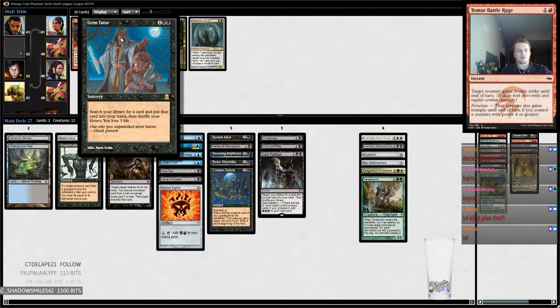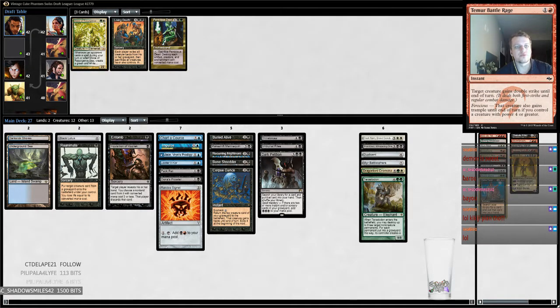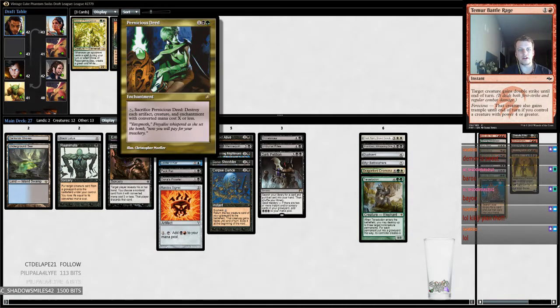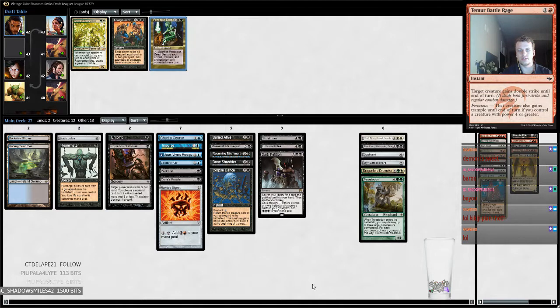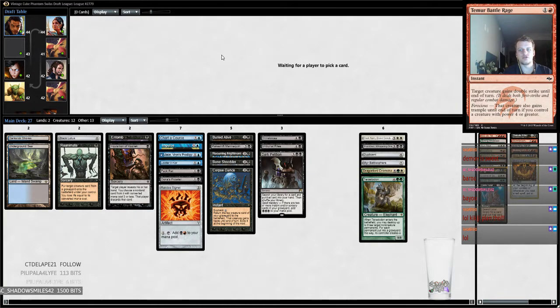Search your library for a card, put it on top and shuffle your library — it's not great but it is a tutor, so I guess we'll take it just in case. Oh we got Living Death! Is Pernicious Deed better though? We could just take Deed. Yeah, I'm going to take Deed — it's just interaction, I just don't want to die.